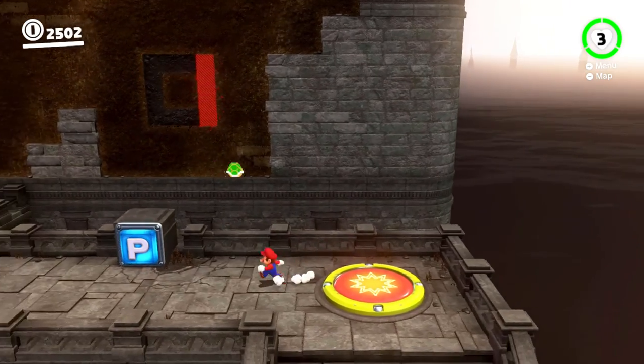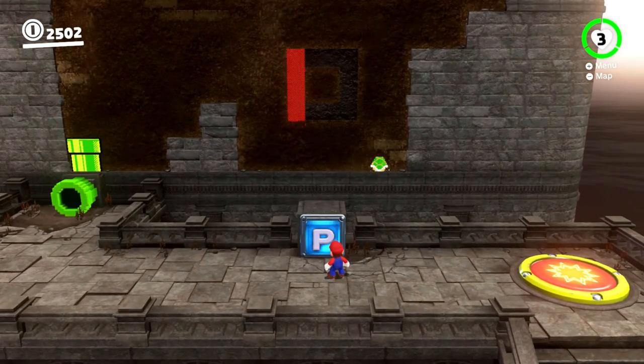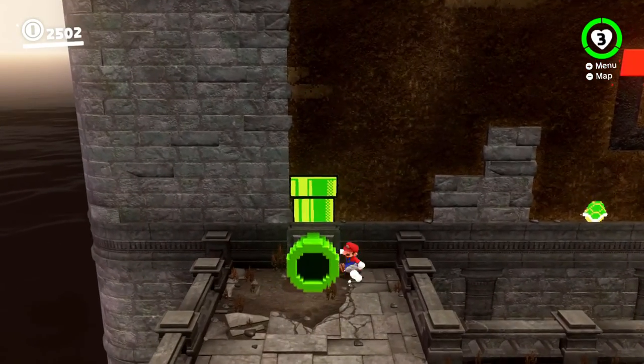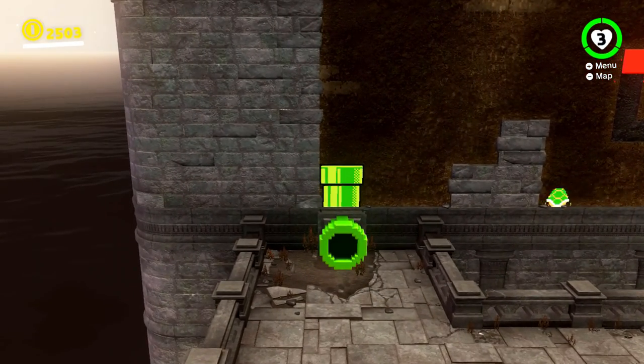For this puzzle, you'll want to time the blocks so they line up for your jumping convenience. You'll know it's correct when magical coins of magicness appear.